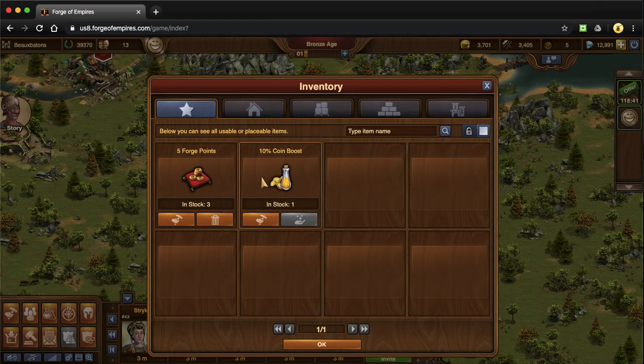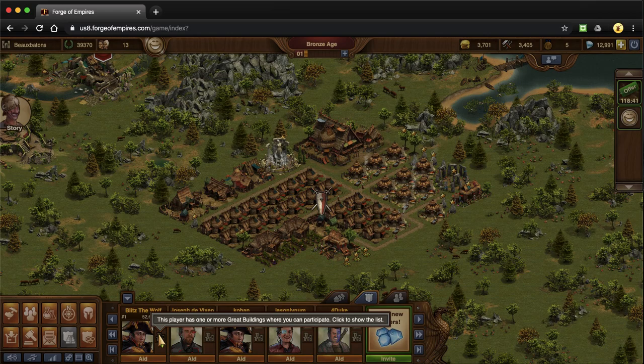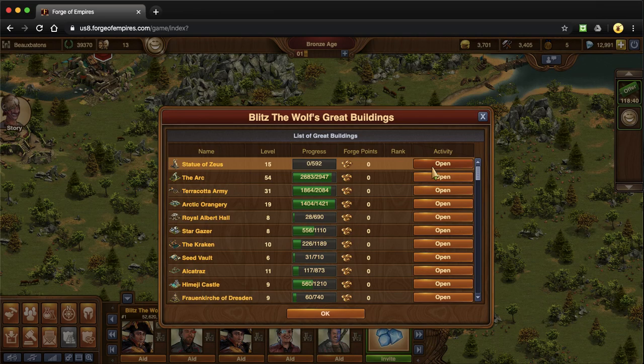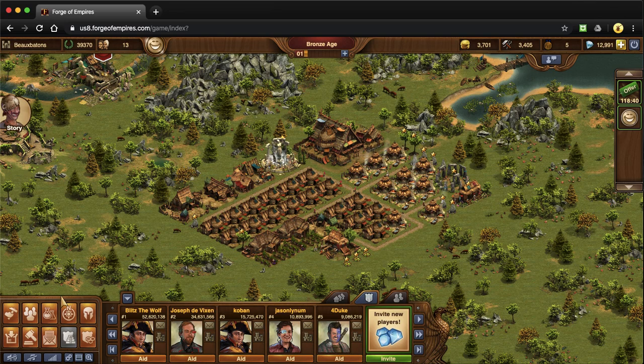Let's go into my inventory. I've got one little coin boost from an incident, but I already have some forge point packets — I'm so excited. Those are from the recurring quests I've done. I haven't used them yet because I'm waiting for great buildings to be unlocked. If I go visit somebody in my guild, I can look at all of their great buildings, but it won't let me actually contribute — it says 'research the architecture first.' So you can look at people's great buildings but you can't donate or do anything to them.